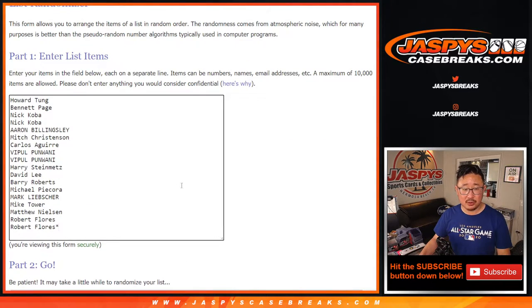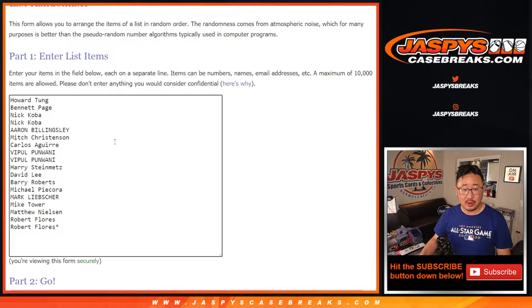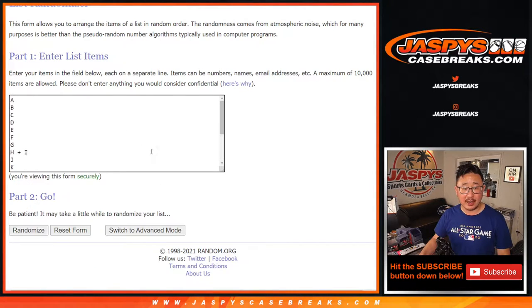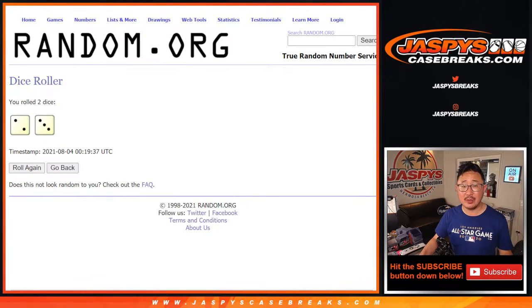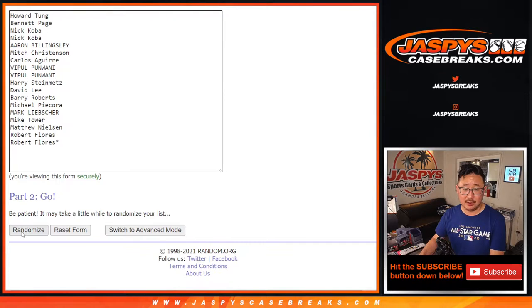Big thanks to all of these wonderful people here for getting in on it. There are the letters — first letter of their first name. Let's roll it, let's randomize it. Two and a three, five times for names and letters.